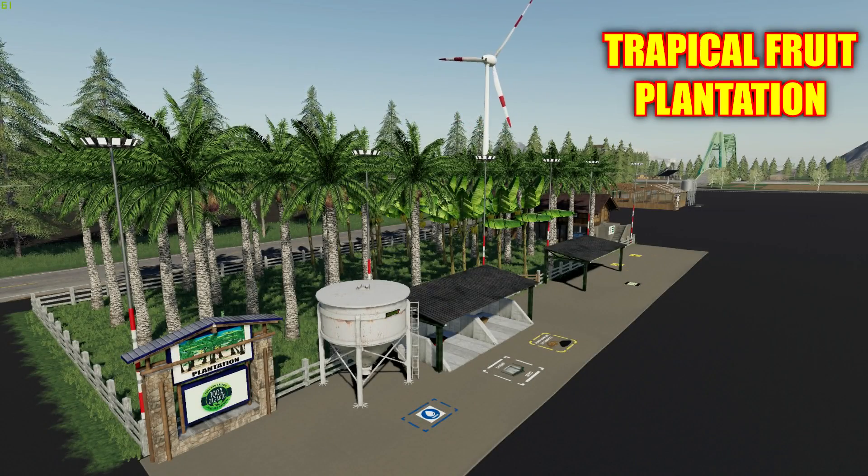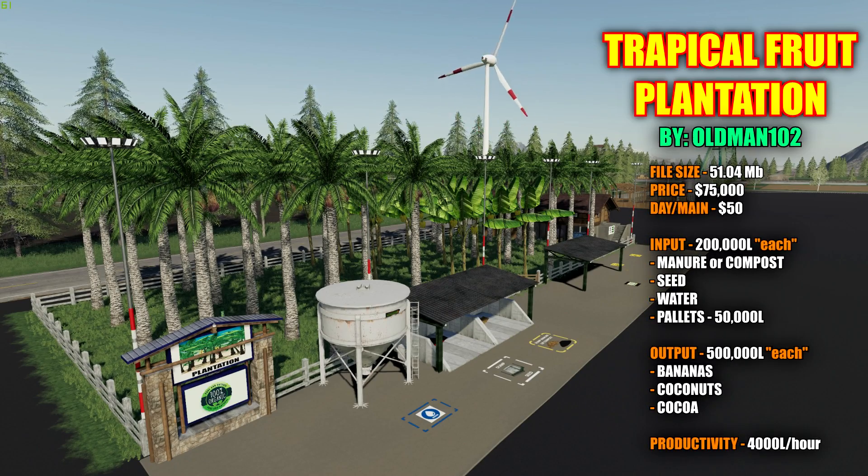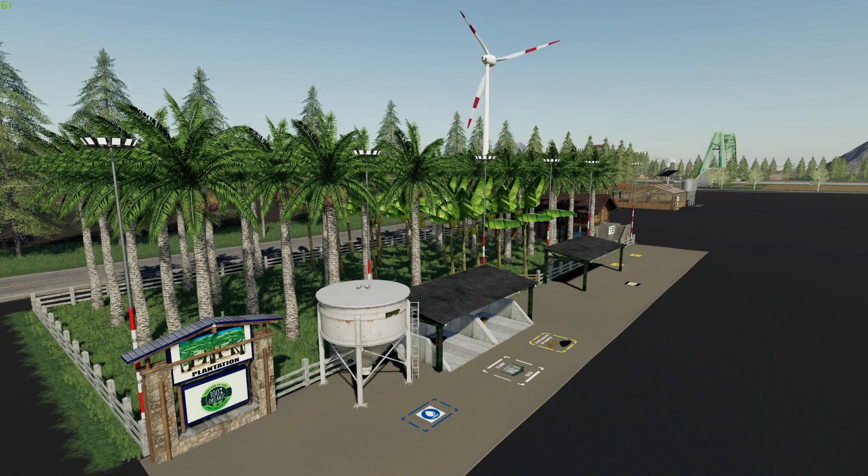Next up we have the Tropical Fruit Plantation by Oman102. You'll also need the Global Company script for this. File size for this is 51.04 megabytes. Priced in the shop to purchase is $75,000 with a $50 a day upkeep. You're going to input four different things to get this up and running: compost or manure, seed, water, and 50,000 liters of pallets. You're going to output three different things — bananas, coconuts, and cocoa — and the productivity of this placeable is 4,000 liters an hour.